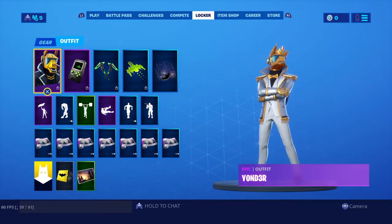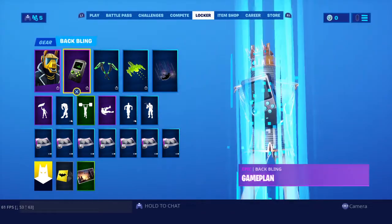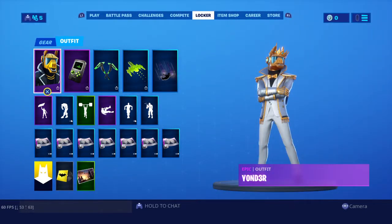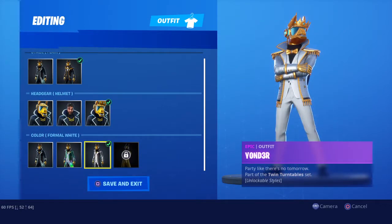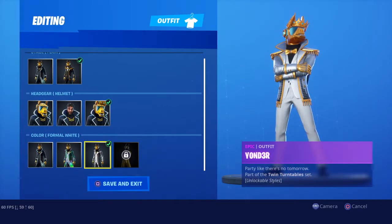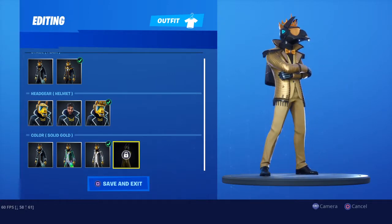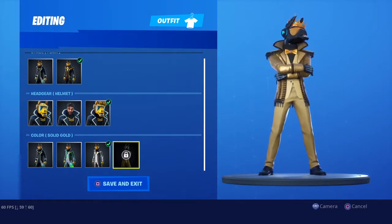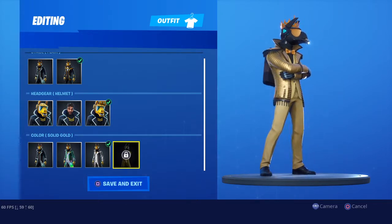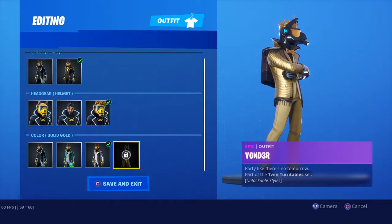The following skins will have styles: Sparkle Supreme, Yonder, and Internal Voyager. First up we've got DJ Yonder - it's a solid gold and black version of DJ Yonder getting put into the game with the overtime challenges.